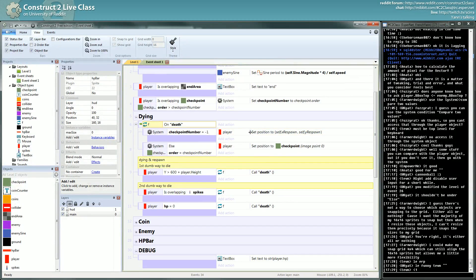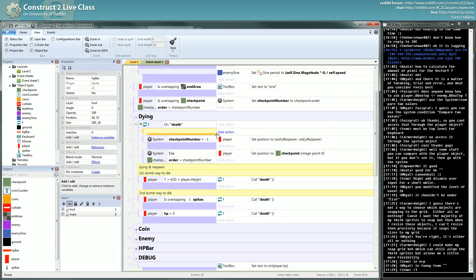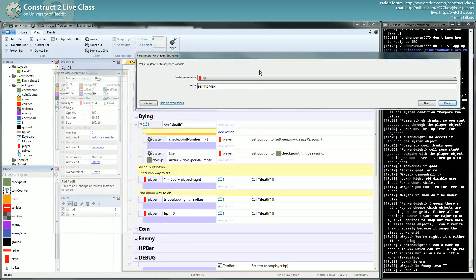So when you respawn, you have to set the HP back to what you want. It could be a small life — maybe when you die you get back a tiny life. I think that's what I do in Neon Platformer, or you can set it back to HP max. I set it to a lower value in Neon Platformer so you have to go get some health pickups. But my game is too hard anyway. HP max.